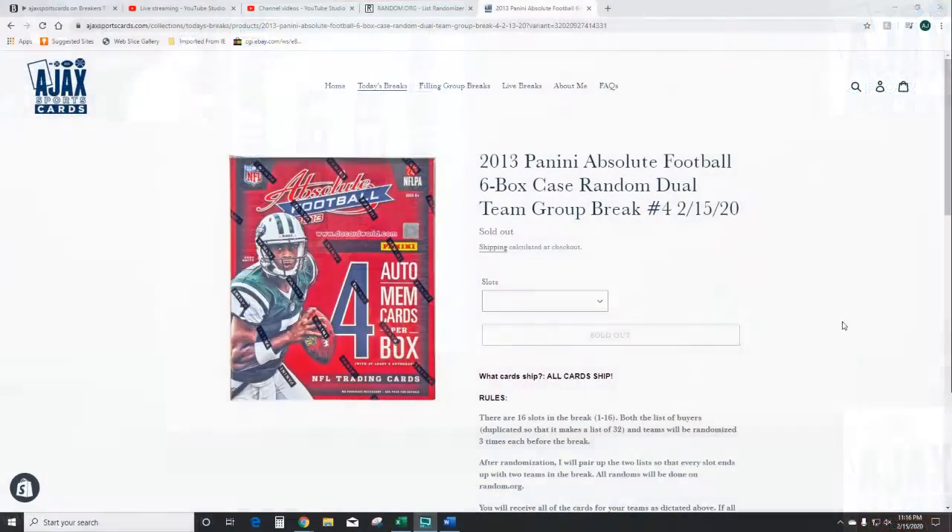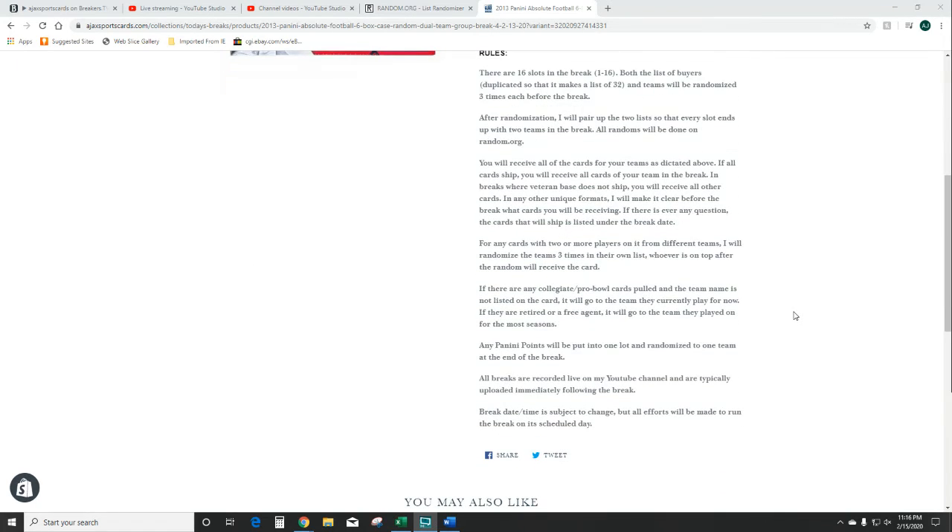Let's go over the rules real quick for those that aren't familiar with a dual team break. 16 slots, all cards are shipping. What I've done is duplicated the buyer list so that we have each name twice on the list, making it a 32-spot list. That list and the teams will randomize three times each. We'll pair up the two after those randoms so that every slot ends up with two teams in the break. You're going to receive all cards for your teams. For any cards that are duels with two different teams on it, we'll randomize between those teams. I don't think it's an issue in Absolute. Same thing with Collegiate or Pro Bowl cards — that will be determined if necessary.